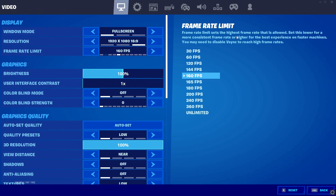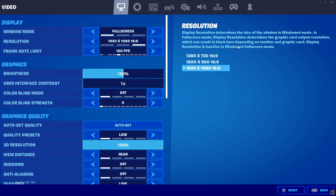For resolution, set it to your monitor's native resolution. If you're getting low FPS, lower it — 900p doesn't look too bad, 720p looks worse but gives a huge performance boost. For frame rate limit, set it to whatever you're getting consistently. Graphics settings don't really affect performance much.